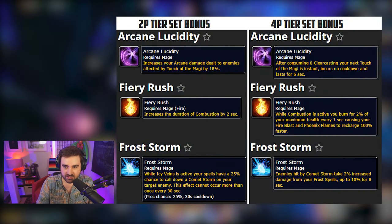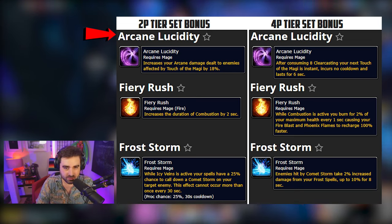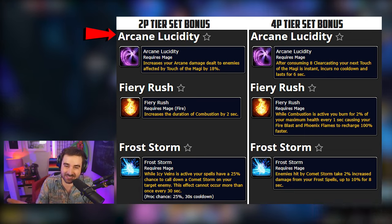So the set bonuses here — I went ahead and made this graphic to showcase what we're talking about, and I want to give you guys some first impressions. With stuff like this, it's always too early to tell if you haven't actually played it. But let's just take them at face value and make some basic assumptions based off what we know so far. First up is the arcane tier bonus. The two-piece increases damage dealt to enemies affected by Touch of the Magi by 18%. This is basically a damage amp during our most high-damage window. Both versions of arcane — whether you're playing Venti arcane or the Kyrian arcane build — you're going to want a lot of your damage going out during Touch of the Magi. This is kind of like when all your cooldowns happen at the same time, and the fact that this makes the target take more damage during that window is pretty good.